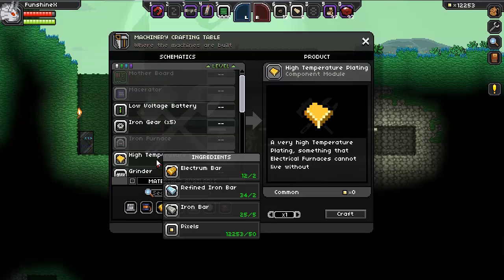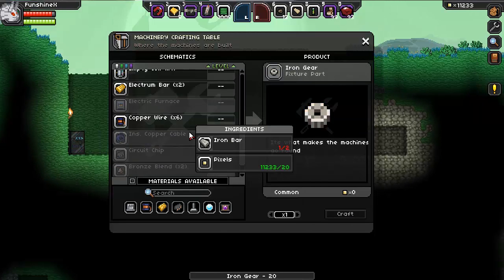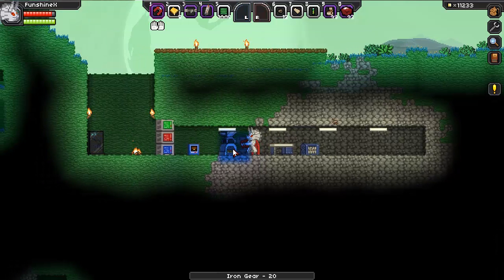Electrum, refined iron. It's basically like a mixed metal ligand — kind of like that. It's just like three plates or three things combined. So let's get a couple of those. I think we're ready to make our electric furnace, so we just go ahead and pop out our iron furnace.